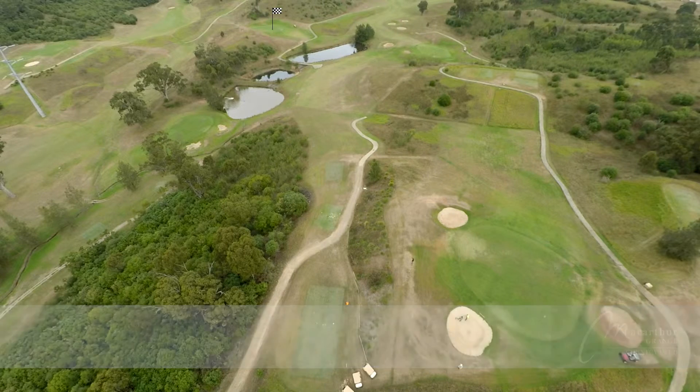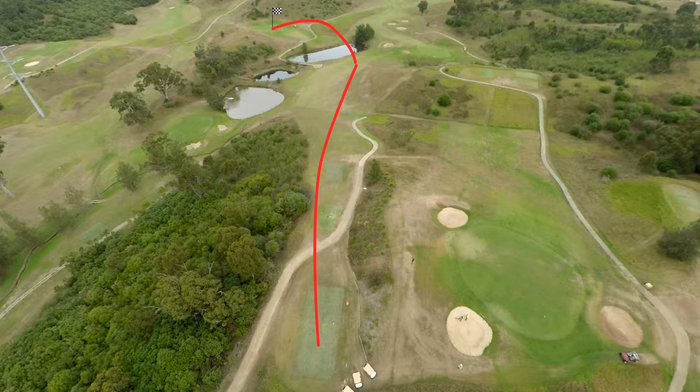The tee shot is played downhill, as the name suggests, to a fairway bordered by hills on the right-hand side and water in front.